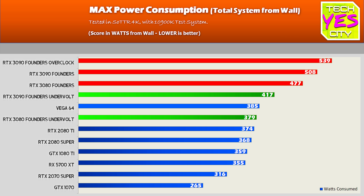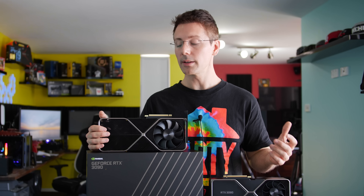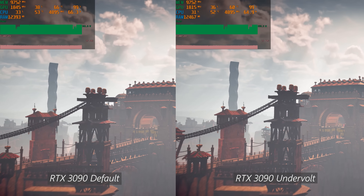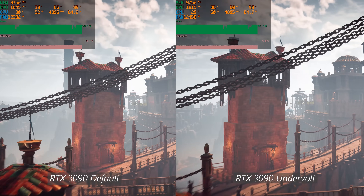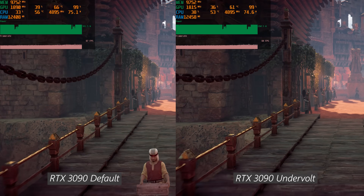Speaking of power consumption, the 3090 and 3080 both benefit tremendously from undervolting. The sweet spot is around 800 millivolts at 1,800 MHz — both cards drop their power consumption significantly without losing much performance. The RTX 3090 only lost 1 FPS while power consumption dropped around 90 watts. This is a huge difference for anyone who wants to keep their card long-term, as it means less heat in the case and lower power bills.